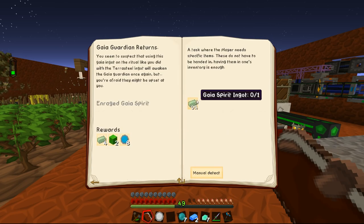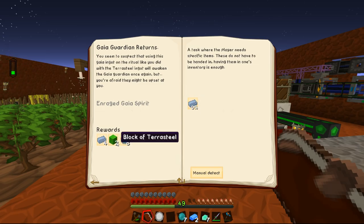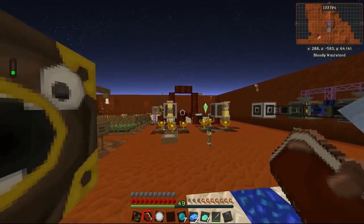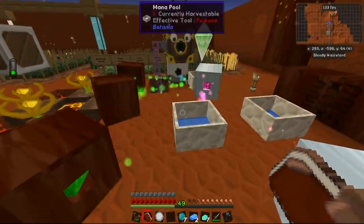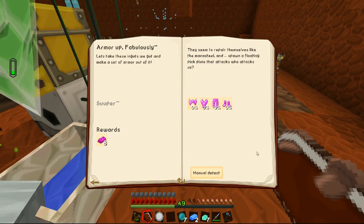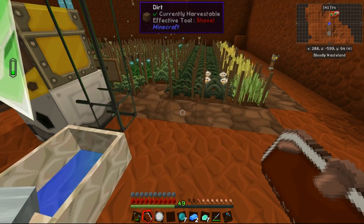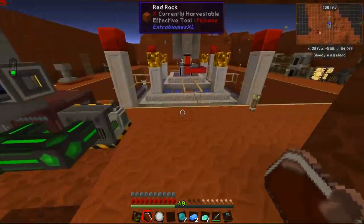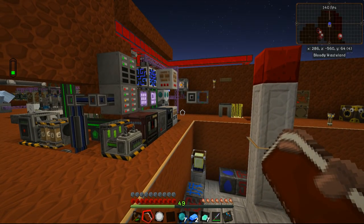If we really wanted to, we could go all the way down and try and hand in a Gaia Spirit Ingot for this quest here and get the other two blocks of Terra Steel. This does require that we fight the Gaia — it's a bit of a hard fight, but we might be able to do it with our Bound Armor and Bound Blade. But before we do that, I realized that my portal has turned off because these two mana pools are completely out of mana. So we can't quite do any of these quests yet, because in order to do them we need quite a bit of Elementium and now that the portal's off, we can't really do that.